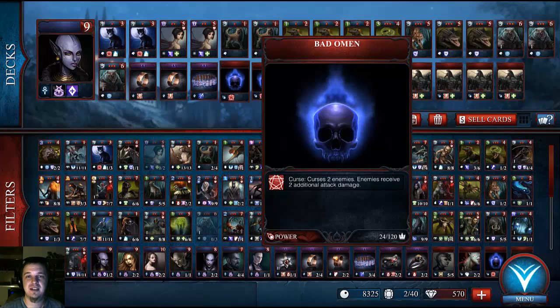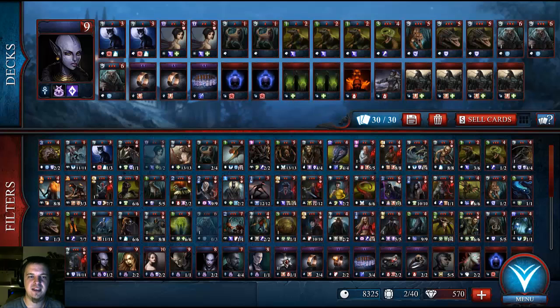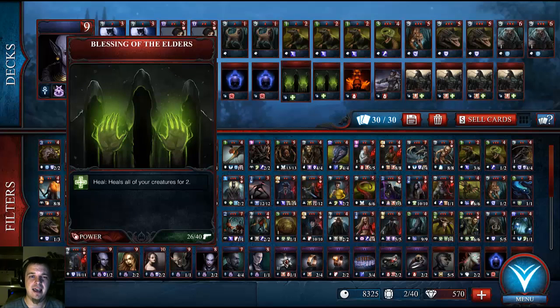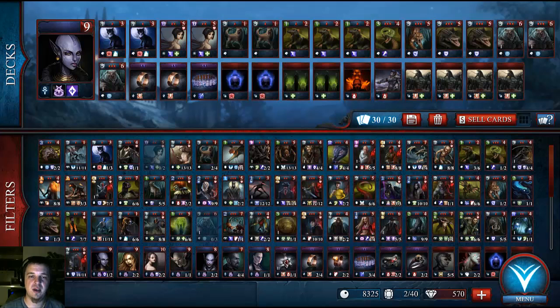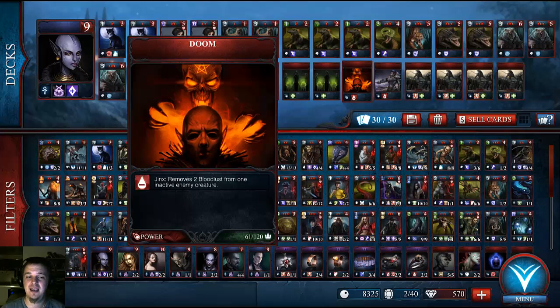Bad Omen curses two enemies to deal an additional two damage, which is extremely helpful if you're looking to net those iffy kills. Blessing of the Elders — again, I have two in the deck, just like in the last one. And while this deck isn't as bulky as the previous one, it's extremely important to keep your bigger creatures up, which the Blood Maidens also help with. Doom reduces an opponent's inactive creatures' Bloodlust by two, which means they'll be sitting on the bench for two more turns before they're able to make an attack. It's extremely useful for bigger creatures that you want to break down — you need just a couple more turns to get through their defenses, and to have them not be active and able to retaliate is extremely helpful.